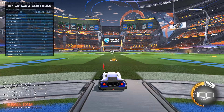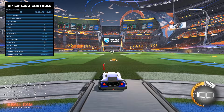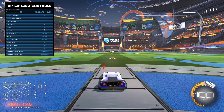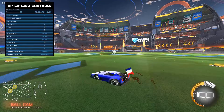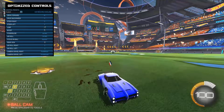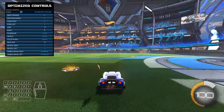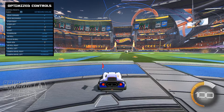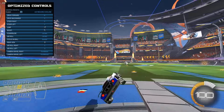If you take a look at the top left, I'll have all of the controls up there for you to bind. I'll be demonstrating every single bind. Throttle is just going to be forward on W. Brake or backwards on S. To steer right you hold D, or A for left. Jump on right mouse button. Boosting on left mouse button. Power slide on shift. Ball cam on space bar, so that allows you to see the ball better. Air roll right on E, which allows you to rotate your car in the air, which will be really useful when you're aeriling later on in the series of guides.